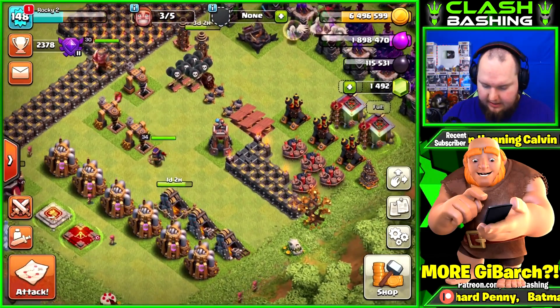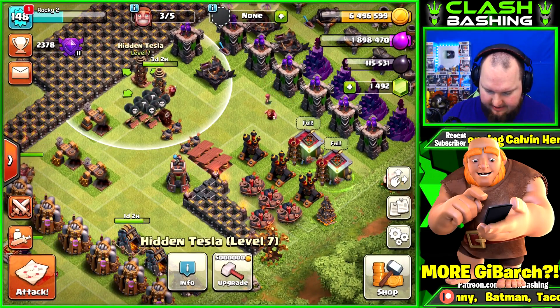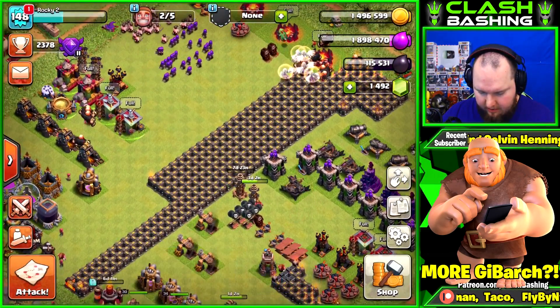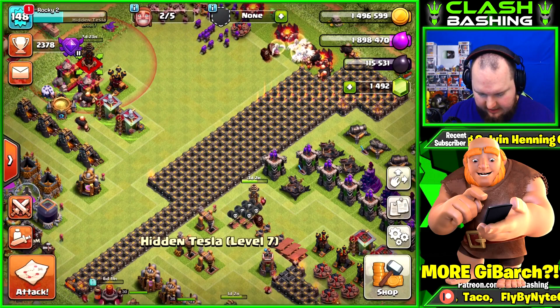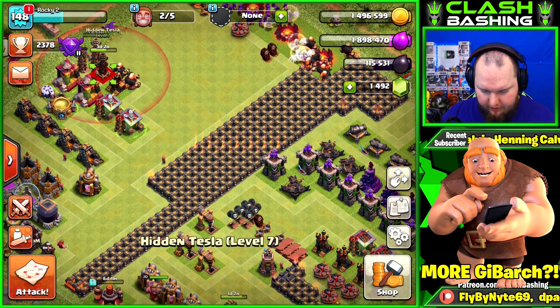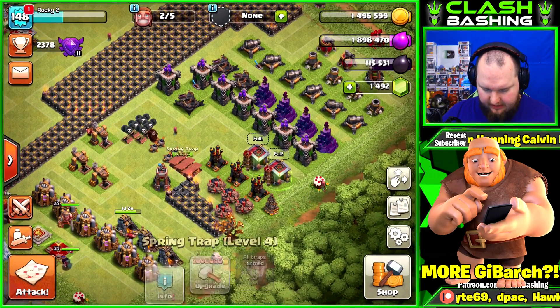Let's check out our progress base. We have a lot of stuff to go on here. I think I'll do another tesla — get our last tesla. I love upgrading teslas, definitely my favorite building. Let's go ahead and get that up. I'm gonna save the book of building for now and work on some traps later.